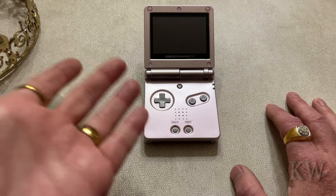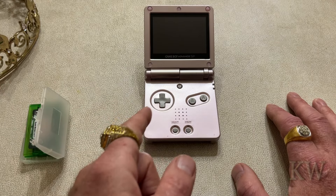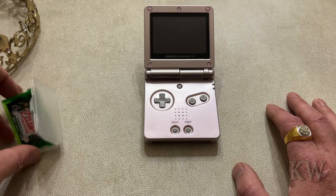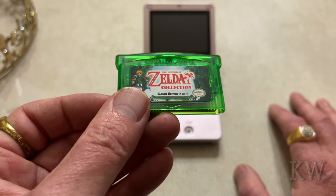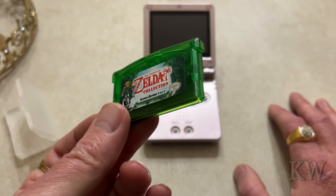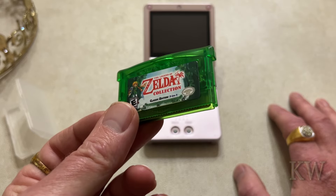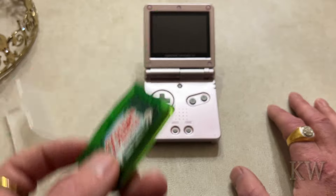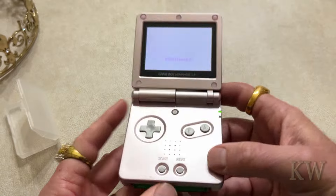Good day, welcome to Cameras Everything. I have the Game Boy Advance and this is actually one of my favorite little consoles — a lot of great games on there. This one actually came from a website from a foreign country, and of course it's not something Nintendo ever released. This is a Zelda Seven-in-One collection. We'll plug it in and take a quick look at every game that's on here.